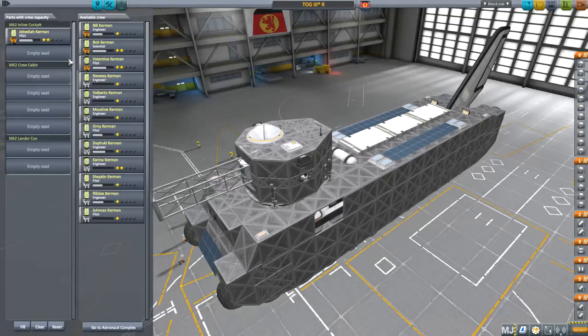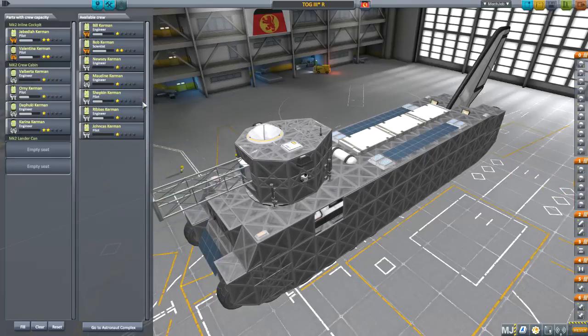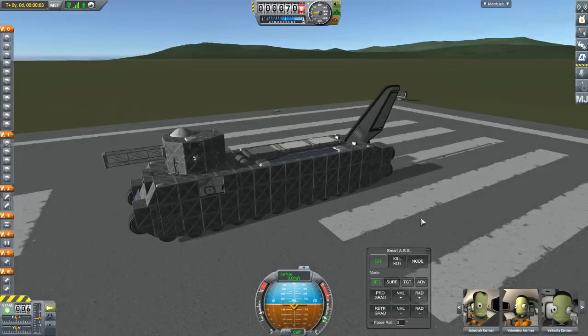We're going to get Jeb and Valentina piloting this thing, which is obviously a great honor. As you can see it can take a crew of six, and we've got a lander can hiding in the turret as well. We'll just dump in some random volunteers - yes, they all volunteered. I definitely didn't have to force them at gunpoint or anything like that. The Kerbal Nauts in KSP must be a bit interesting psychologically, because it's not like the space program has got the best safety record.